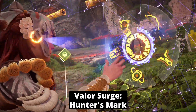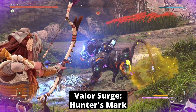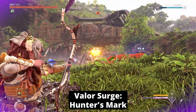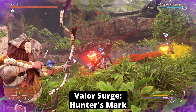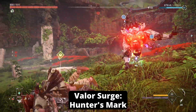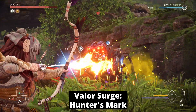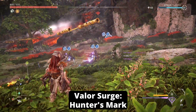The Valor Surge is Hunter's Mark. The next several shots with any Hunter bow will mark your targets, and those targets have an increased chance of receiving critical hits. If you destroy a component on the machine, it will cause an explosion for extra damage. With it fully maxed, you have a 30% chance for critical hits, 300 damage for a destroyed component, and a fun tidbit — if you kill a marked target, it will deal 600 shock damage to all other marked targets.